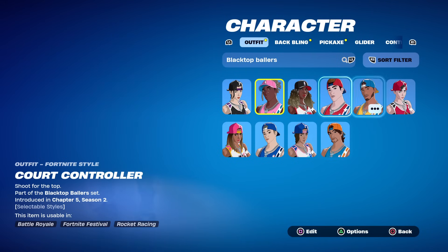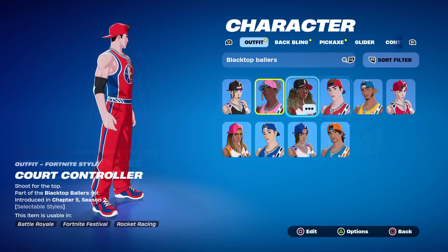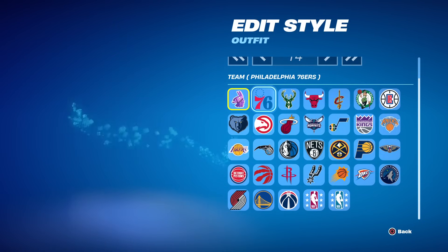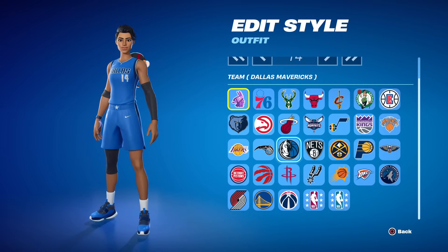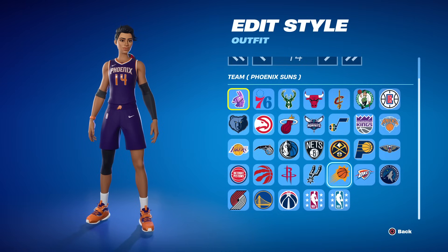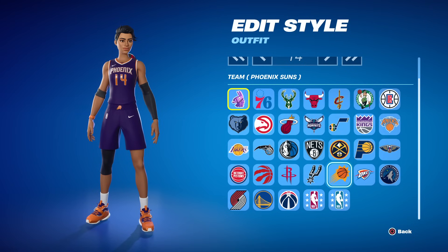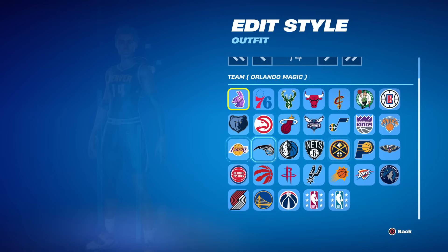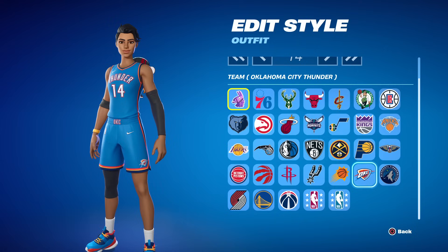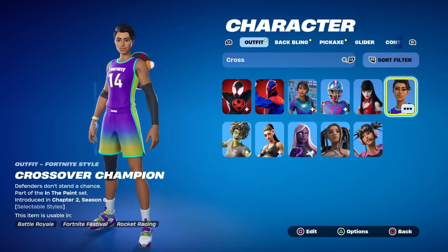Some of the presets do look good - the Tray Specialist with light blue is nice, and this guy is part of the Peely squad so they did try to match some already. The NBA preset looks pretty solid. I wanted to confirm we did get NBA skins in the past - you could pick your actual team - really curious why we can't do that with the new ones especially with the NBA playoffs in full force. Who do you think is going to be in the finals this year? I think the Nuggets might just repeat but they'll eventually have to play the Thunder. Hoping the Pacers or Knicks make it to the Eastern Finals.